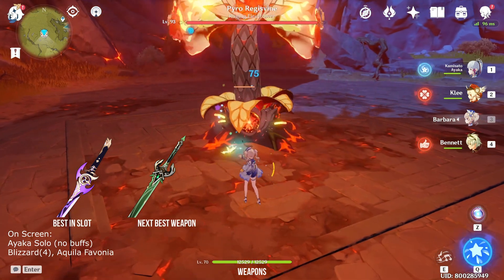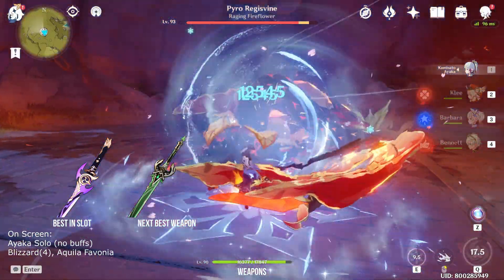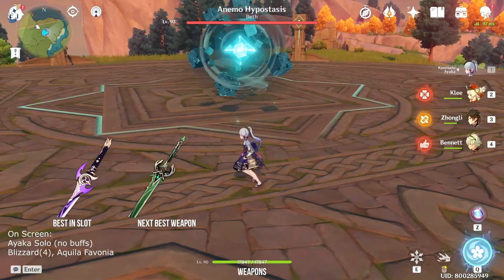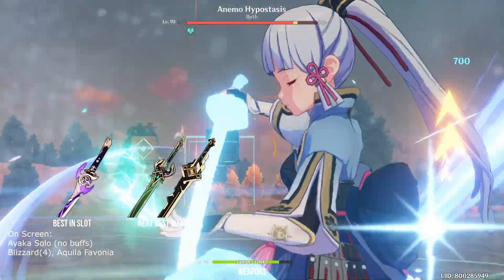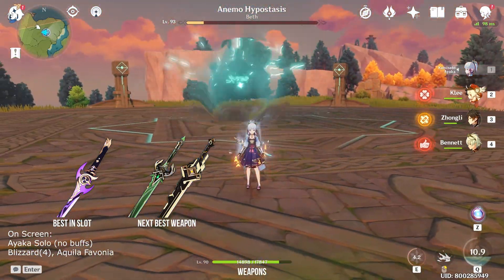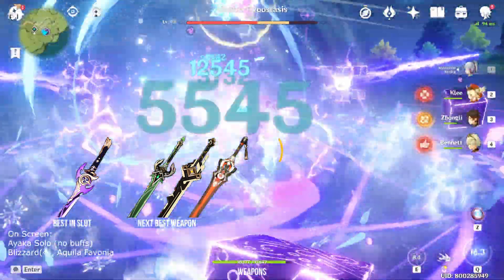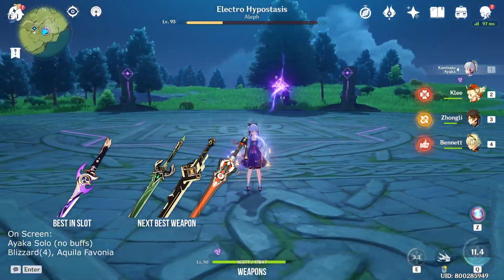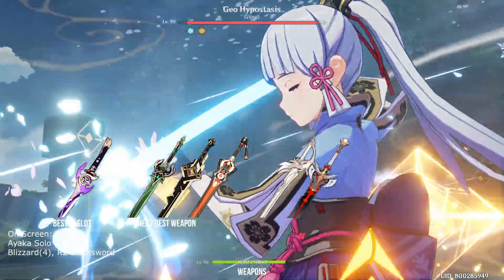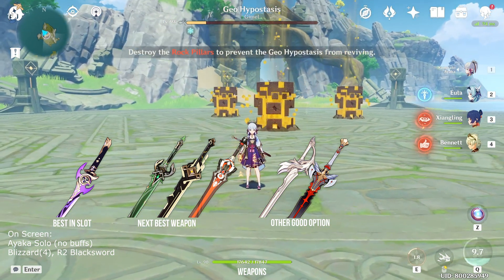The next best weapon is the Primordial Jade Cutter. Your damage numbers won't be as high as Mistsplitter, but crit rate is no longer a worry — combined with Blizzard Strayer, you get 64% crit rate on cryo-affected enemies or 84% on frozen targets, needing only 16% crit rate from substats to crit every hit. Next is the Summit Shaper, which theoretically has higher DPS than Jade Cutter but requires a shield and 4-5 normal attacks before your burst for maximum effect, making gameplay very restrictive. Surprisingly close behind is the 4-star Blackcliffe Longsword — because Blizzard Strayer gives so much crit rate, any crit damage weapon scales really well. I'd recommend every free-to-play player to get one.